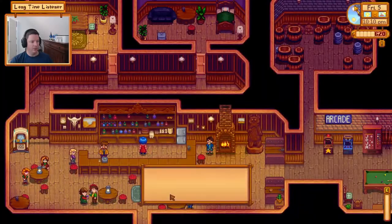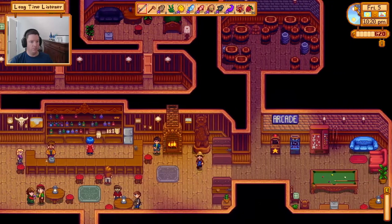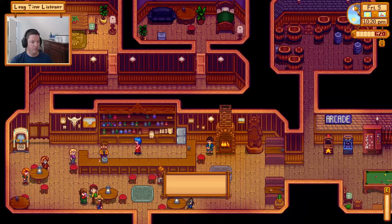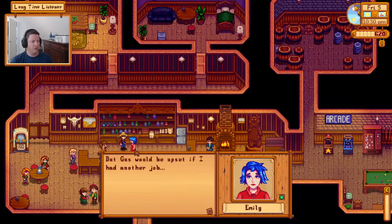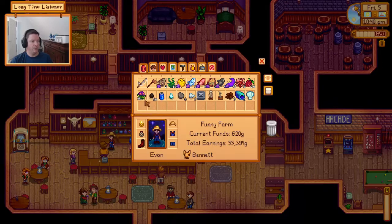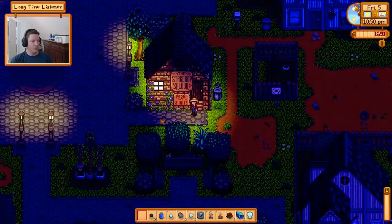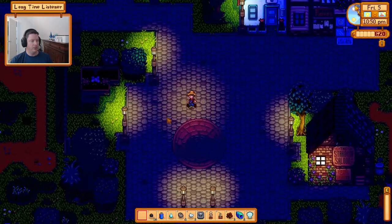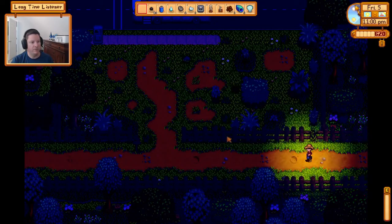Everybody's about to depart the bar — 10:30 is probably the cue. Alex, Sam, and Abigail usually sit over there playing pool on Fridays but they've already gone. I already talked to Elliott today. I give someone a sweet pea as a gift — 'feeling a positive energy from this gift.' There's Pierre heading home. Got there just in time to say hello to everybody before they took off.